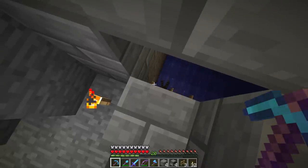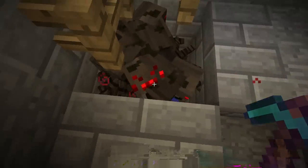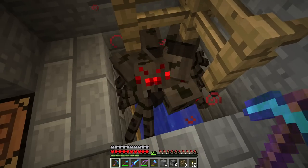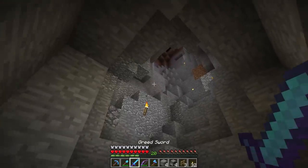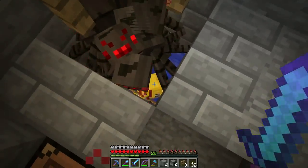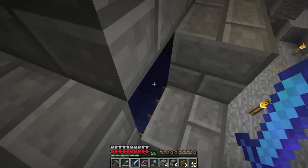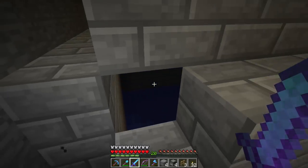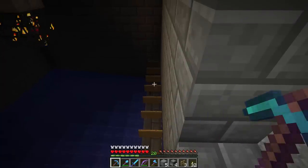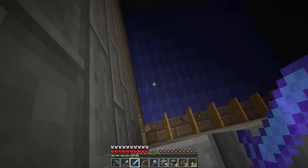We might need a second set of water source blocks to push them in a bit more. Look at this - okay, can these guys touch me? No! But that's exactly what we want - we want them to clump up just like that. What the heck, how did a skeleton get down there? Maybe it spawned on some of those spots where the signs are. We might have to swap those blocks out for glass or a non-spawnable surface.